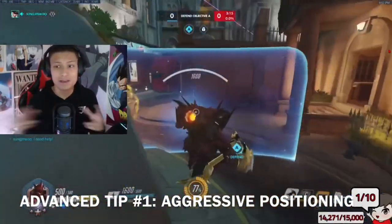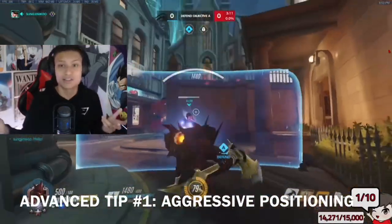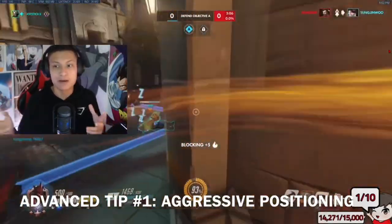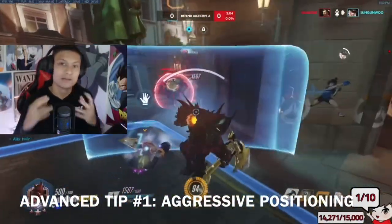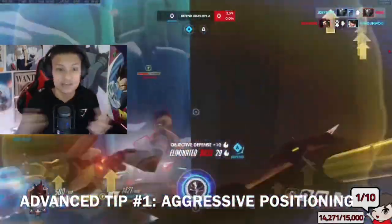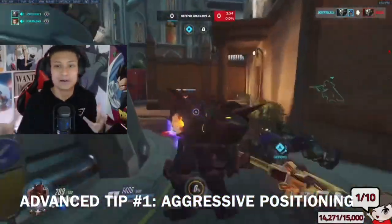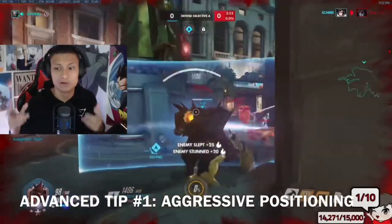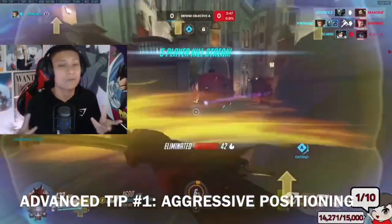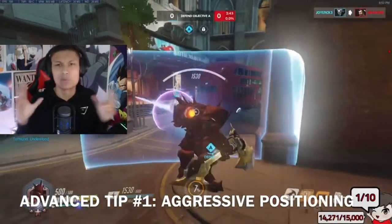Taking high ground is another thing. Any way possible, you can take high ground to initiate engagements. High ground has always been such a major key in any game. With Reinhardt, most of the time you're going to be straight up on the ground floor level taking the engagement. Make sure you're always communicating your plays. A lot of people don't play in voice, but for high-level gameplay — I play in top 500 grandmaster level — most people are in voice in that range.